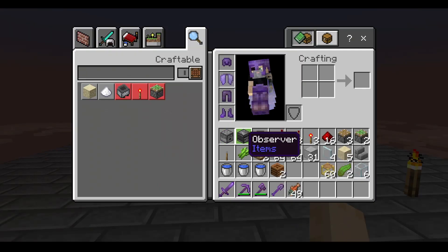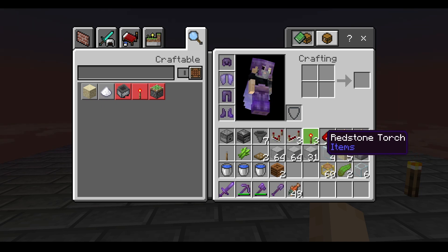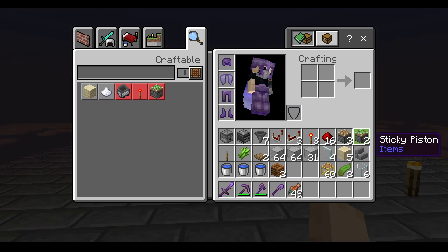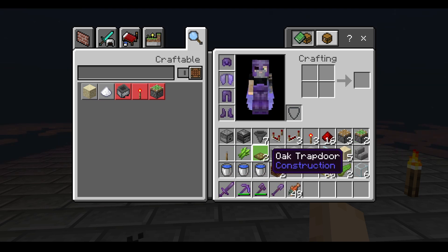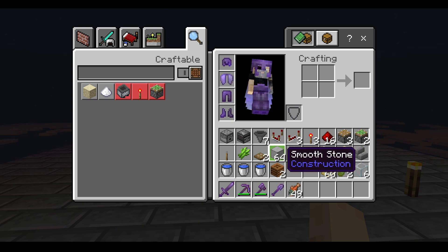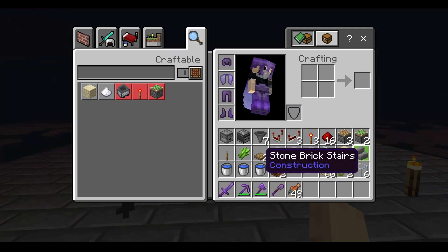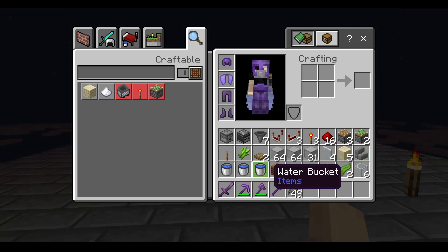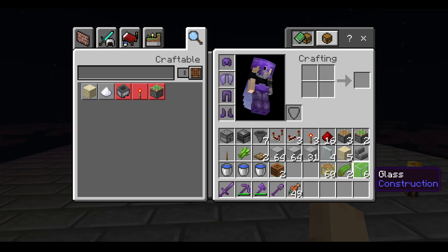You will need: one dispenser, one observer, seven hoppers, one redstone comparator, three redstone repeaters, three redstone torches, 16 redstone dust, three pistons, two sticky pistons, one lever, one sugar cane, two trapdoors, two and a half stacks of whatever block you want, four glass panes, five sand, one stair, three buckets of water, two composters, some scaffolding, two kelp, and six glass blocks.